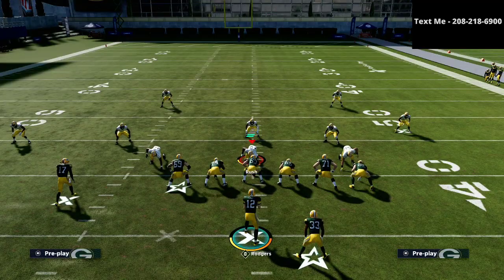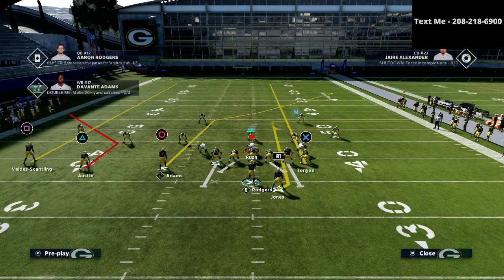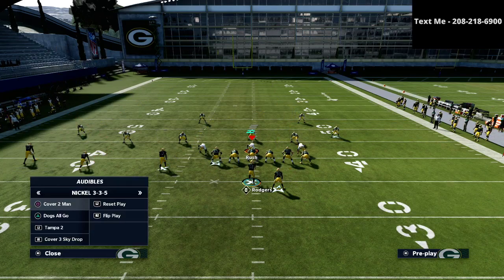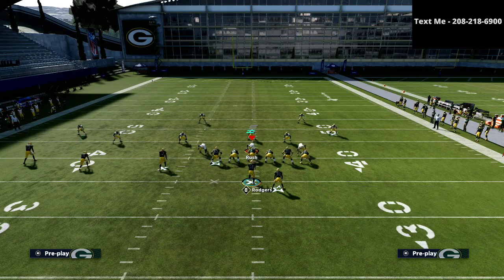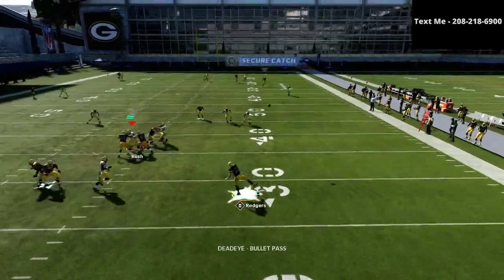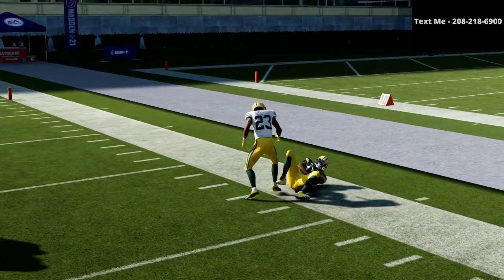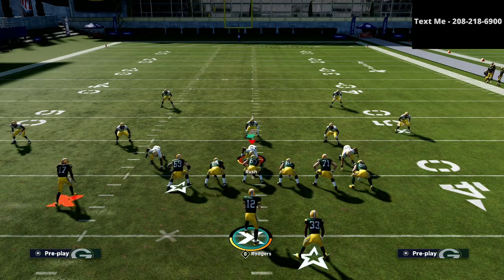You're going to primarily want to call this against zone coverage — cover four, cover two, cover three — it beats it all. The circle receiver will get open on the sideline every single time. It's an absolute laser. If you want to get my full Trips Titan Offset offensive guide, all you have to do is text the word MADDEN to my cell phone number, 208-218-6900. Thanks for watching this video — I hope you enjoyed it. If you have any questions, you can just hit me up via text message.